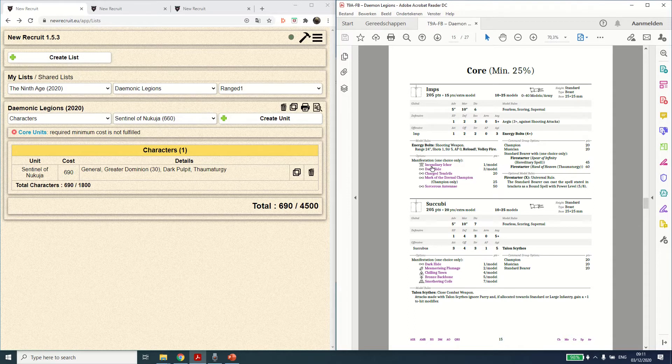Even then, if you have a unit of 18 Imps deployed 9 wide — which is incredibly wide — and you vanguard them up 6 inches, you get 18 shots hitting on 5+, so you get 6 Strength 5 AP zero hits. That can be good, mostly as support. Whether it's valuable to take the Horns of Hubris for the 6 inch vanguard is a bit of a question — it also depends on board space. The Imps have Fortifier, so if you have any standard size model in front of them they don't really care, but other models might.